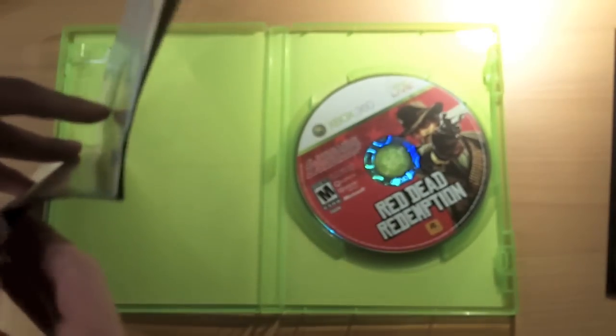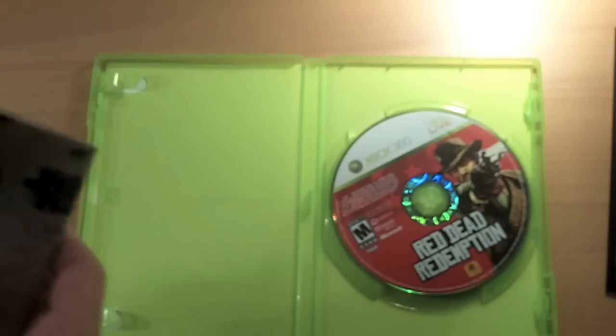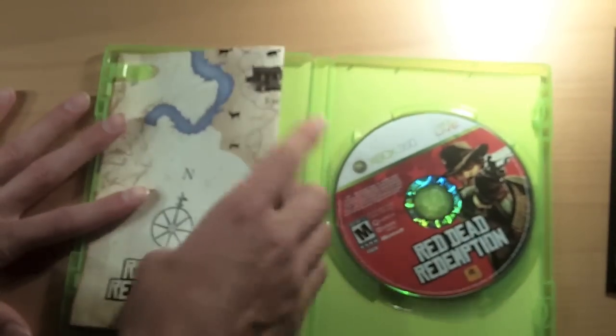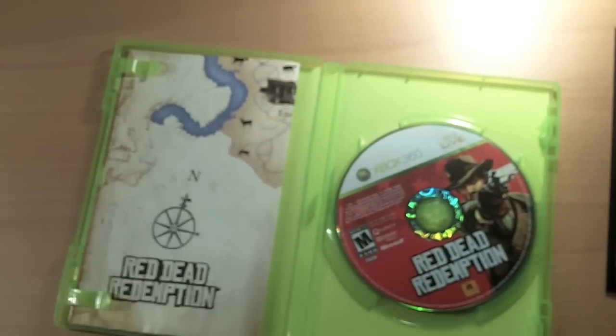Then, as usual in Rockstar fashion, just like the GTA series, we got a big old map here, along with a Red Dead Redemption poster with somebody who's not the main character on the front of the game. That's fine, because I already have a Red Dead Redemption poster from a couple months ago when I attended PAX East. So anyway, guys, that's just a little map of what looks like the entire village or city or whatever you're playing in.